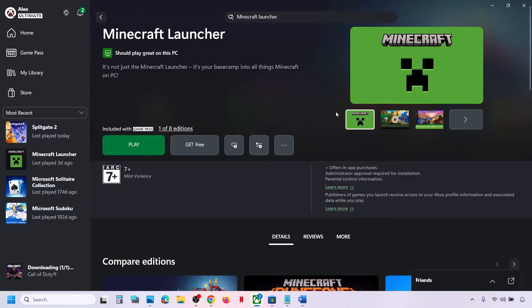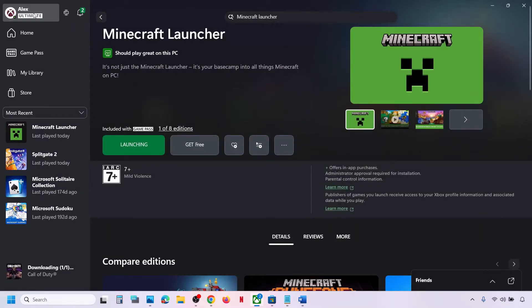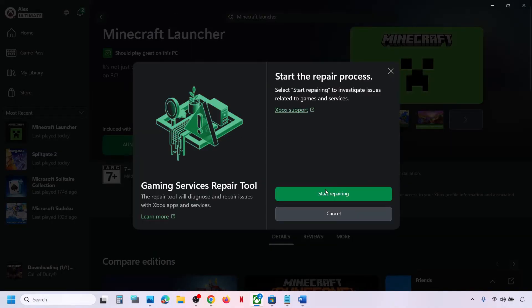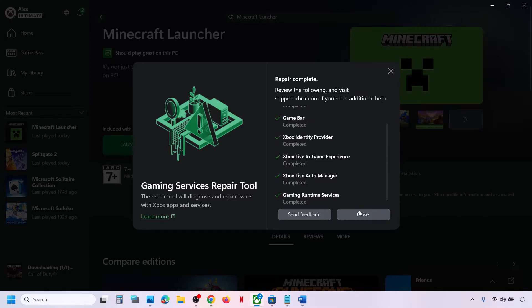If that does not work, run the Gaming Services Repair Tool. If you have the Xbox app installed, open it, click on the profile icon at the top right, go to the Support option, and click on Gaming Services Repair Tool. Click on Start Repairing, click Yes to allow, and let the repair complete. This process may take some time.